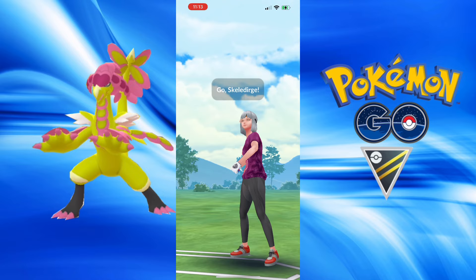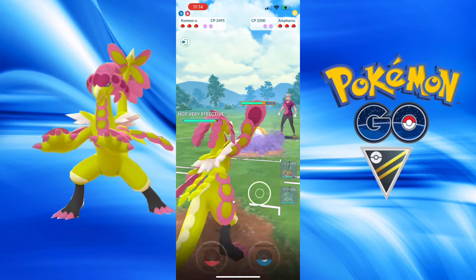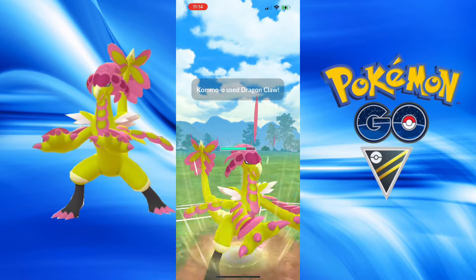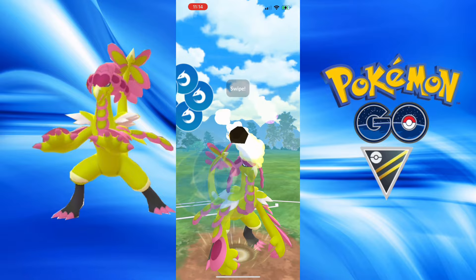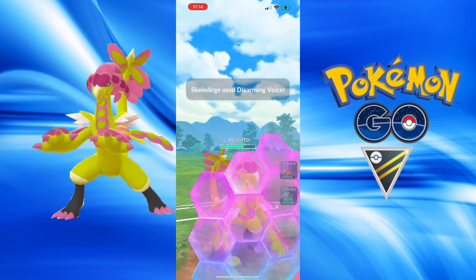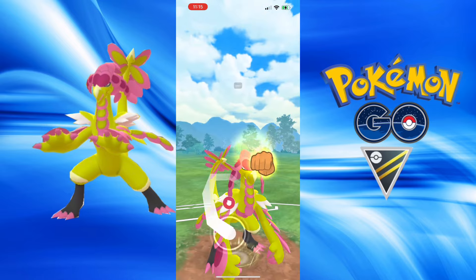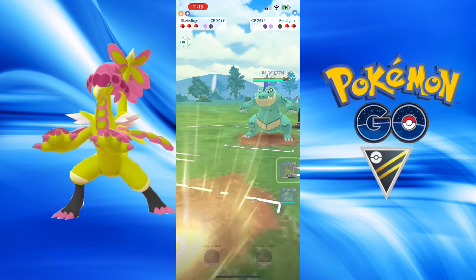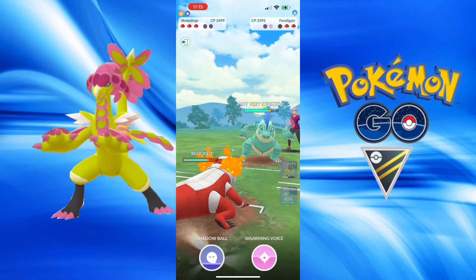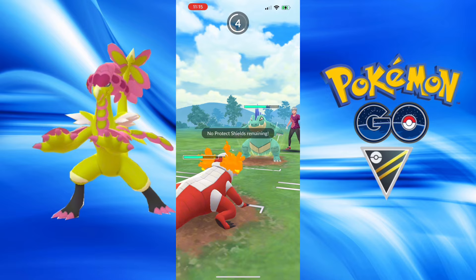Now we have Skeledirge in the lead and Feraligatr — two other very good Pokemon. We're going to bring in Kommo-o for the Incinerate, and they bring in Skeledirge — it's a bit inefficient, but I just want to get the damage off. They give me a free Dragon Tail, which is really nice. They're going to go down before that last Incinerate registers, so I'm going to Hail Mary close combat — actually no, pivot into Skeledirge. I get one more Incinerate in, just to be one fast move off a Disarming Voice.